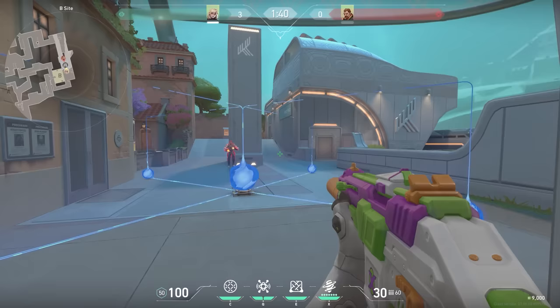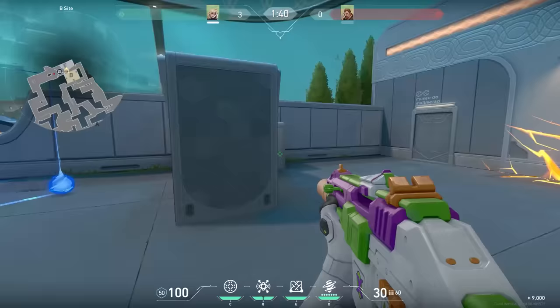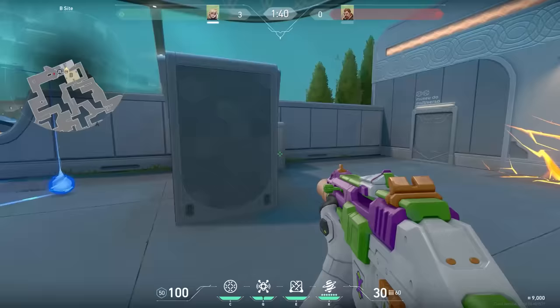You can't use Breach abilities on your wall, so it's not like a Sage wall sadly. But imagine using his flasher on the wall — you'd basically flash yourself since it's see-through. It would have been a cool mechanic though.